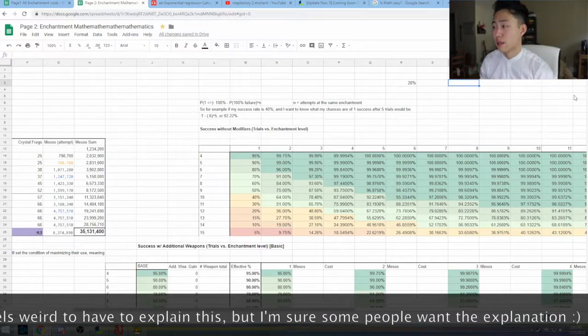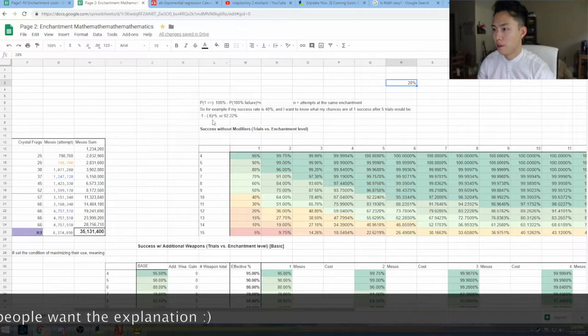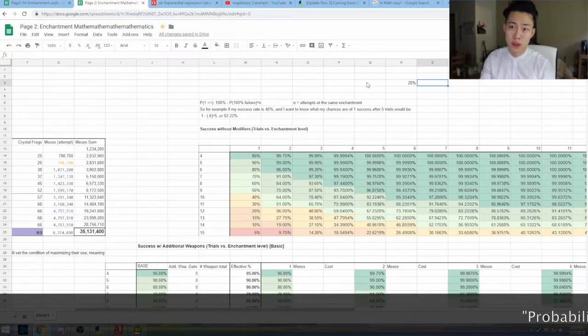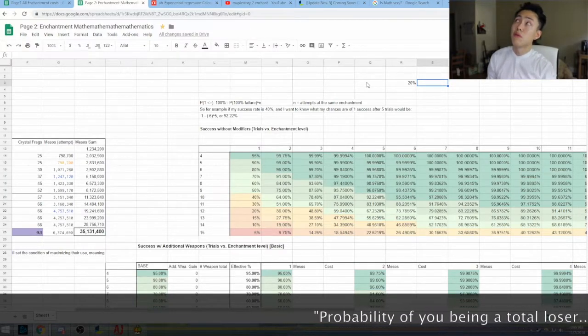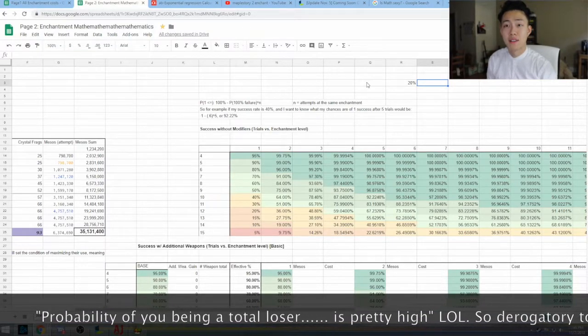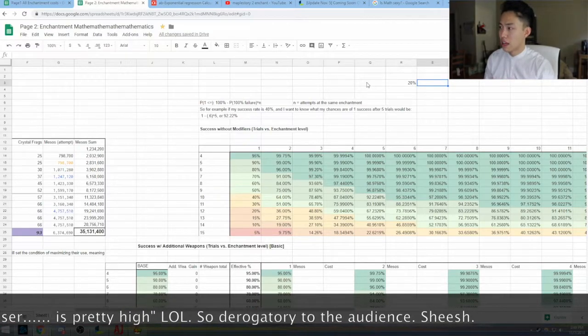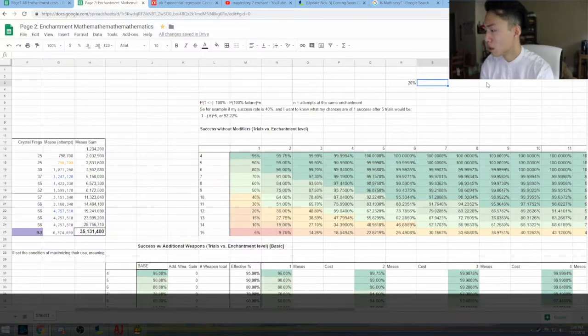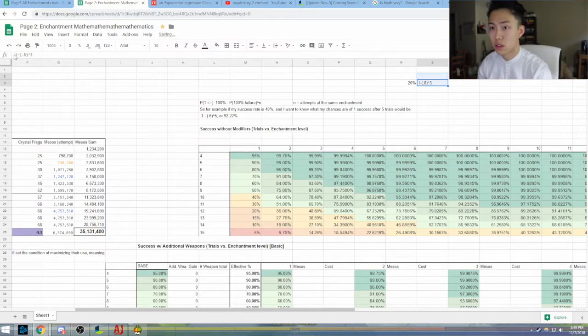Let's calculate an example quickly. At 20% success rate, using the formula of 100% minus the probability of failure cubed — the probability of failing all three would be 0.8 to the power of 3, because it's 0.8 times 0.8 times 0.8. So 1 minus 0.8^3, which works out to about 48.8% — roughly a 50% chance of at least one success across three attempts. Easy as that.